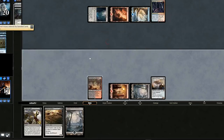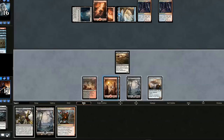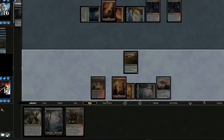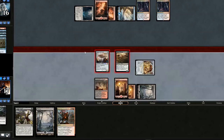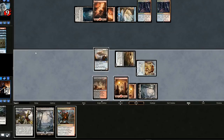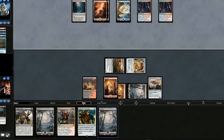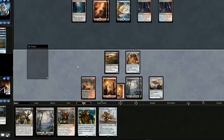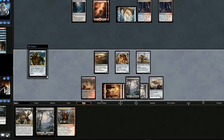Good thing we got rid of that — even though it won't be a threat for a while. We can drop Bone Picker, crew the Vehicle, and swing in for four. Another one of these things — we'll bring back the Scrounger, crew the Vehicle, and swing in for seven. It's going to be a pretty big race here. We're drawing cards too, but I'm worried about these big creatures. Let's drop a Courier and a Prototype. I think this could be lethal if they don't have removal — and it is game.